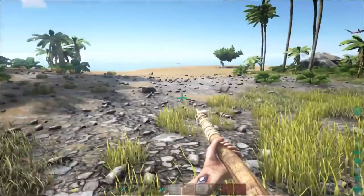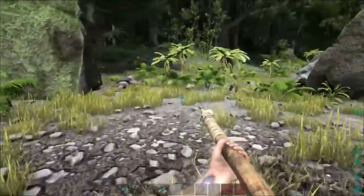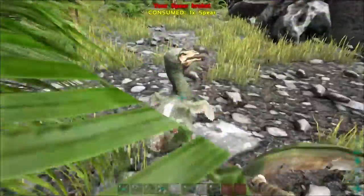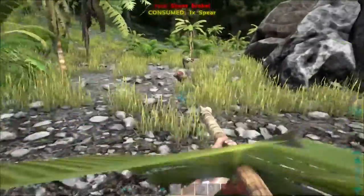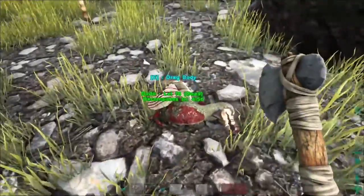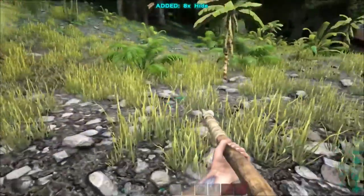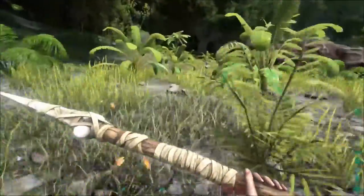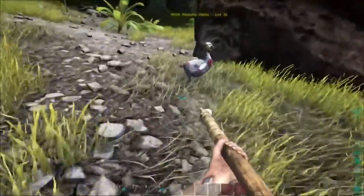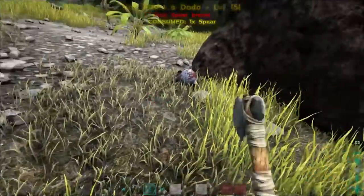There's gotta be another one around here. There's a heart above that thing — oh there you are! A heart above them means that they're... see, that's why you need multiple. These spears break like crazy — I'm down to three already. I see you — look up. My spear broke again, snap and crap.